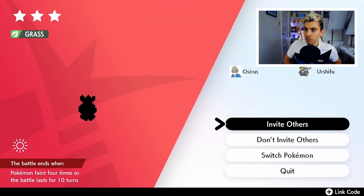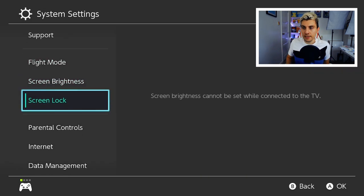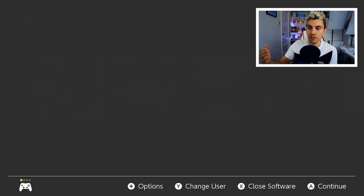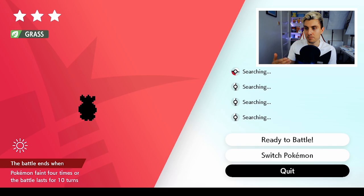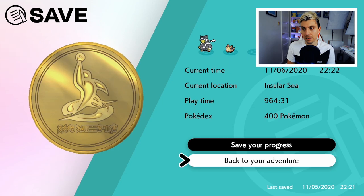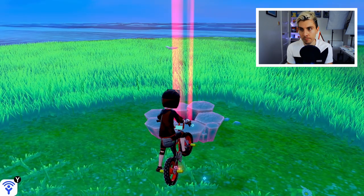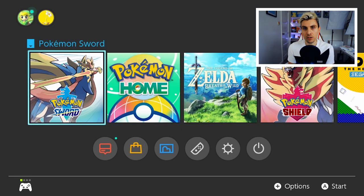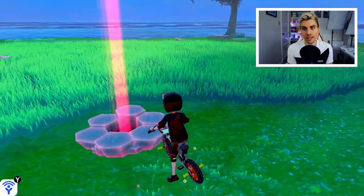Now, you want to come to a den — I've already dropped a wishing piece in this one. Drop a wishing piece in the den, then do the date skip glitch: go to Invite Others, come down to your system settings, Date and Time, skip the day forward one day, then exit the den. That tricks the game into thinking 24 hours have passed. Save your game and then close out of the game completely, because otherwise items will not respawn — the date skip glitch on its own is not enough.